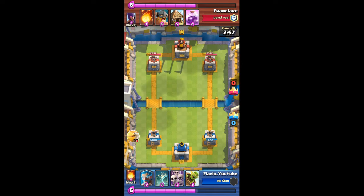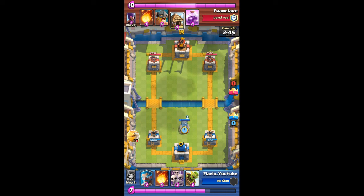Here we are against another level 8 and he's gonna be using a spawner deck. He's got a spear goblin hut and a barbarian hut, but he doesn't play it quite well, because of which he loses the game.